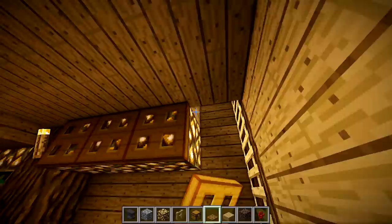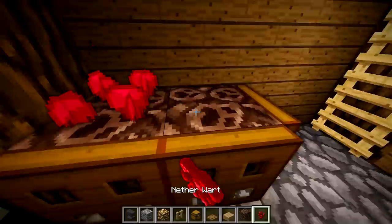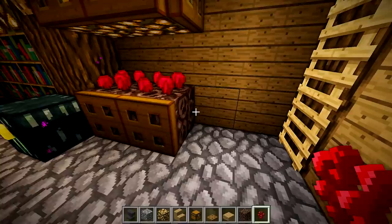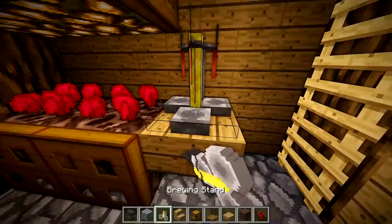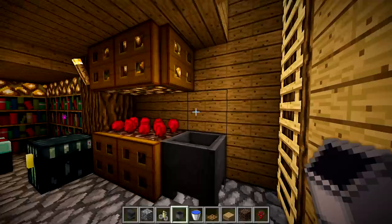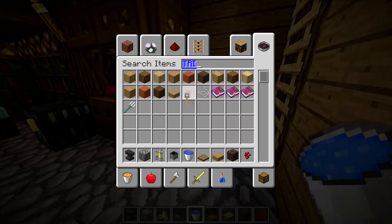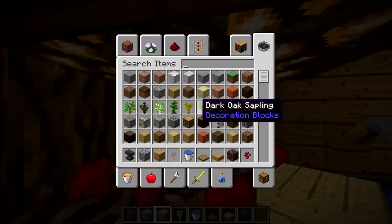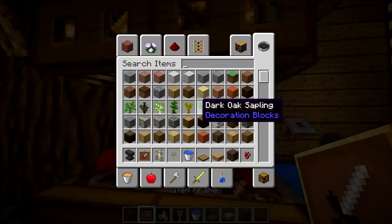We're going to put two glowstone here, line them with trapdoors, and then do the same thing with soul sand below it. Put nether wart right there. On this block we'll put a stair, then place a brewing stand right here. Actually, I want a cauldron here instead, so let's put a cauldron and fill it with water. Optionally you can add a tripwire hook to make it look like a little faucet. Then put the brewing stands behind here.